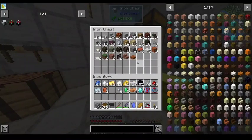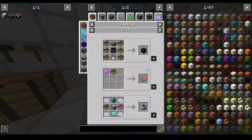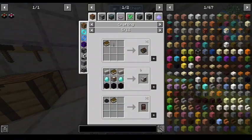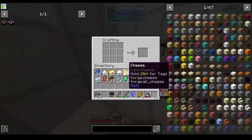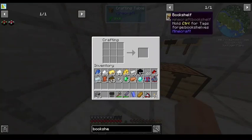I just realized I'm going to need a lot more books, because I need a bunch of bookshelves. I don't have any more books, so I'm working on that leather. Bookshelf. Enchant.